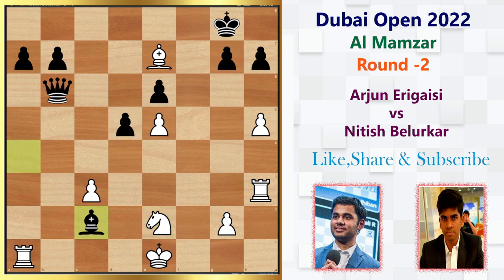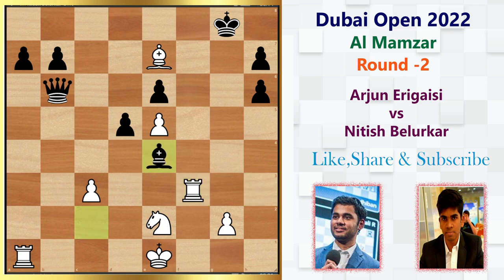He plays Bishop to c2, and then h6. Here opening the structure — especially lines against your own King — is not actually recommended, because you don't want to open lines against your King, that helps your opponent. Instead, he could have played Bishop to e4. If you capture, h-takes-g7, then we can capture the pawn. That would be a better variation for Black. But in the game, he plays g-takes-h6 immediately, and Arjun plays Rook f3 going into the back rank. He should have blocked the idea with Bishop f5. In the game he plays Bishop e4, allowing Rook f8 check, and now the Rook is on the 8th rank.